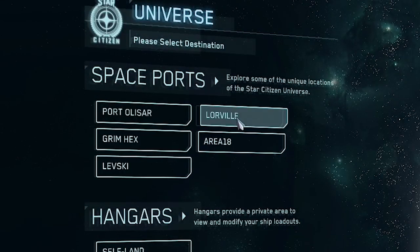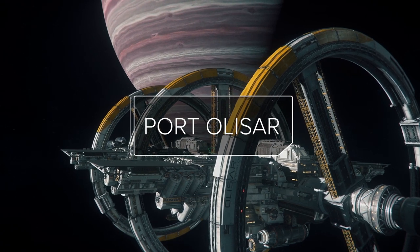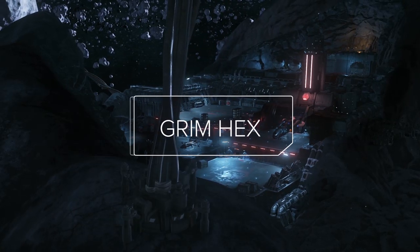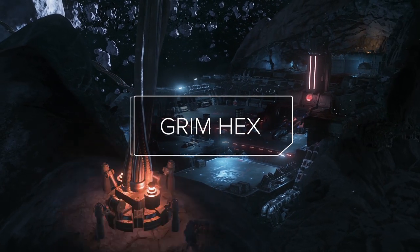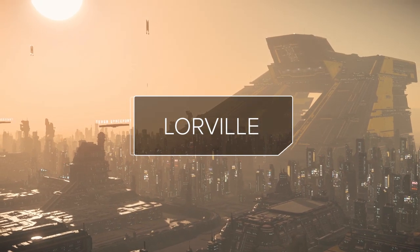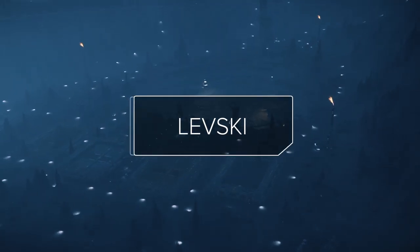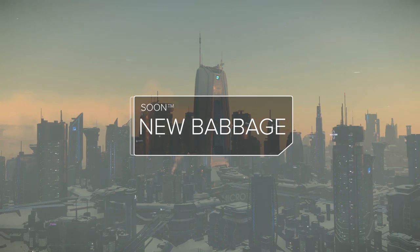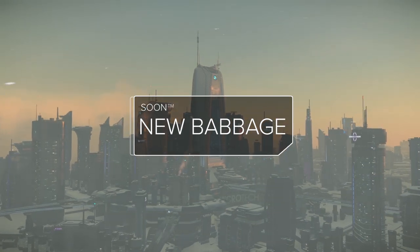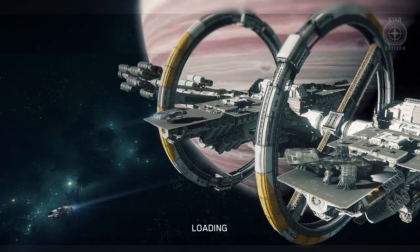Next you're going to be able to select your starting location. Options include Port Olisar around Crusader, Grim Hex also around Crusader, Lorville on Hurston, Area 18 on ArcCorp, Levski on Delamar, and New Babbage on microTech. For now we're just going to click Port Olisar.